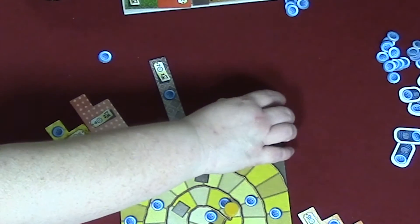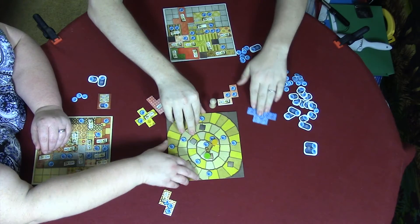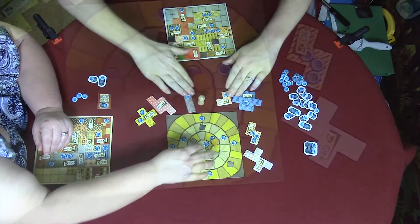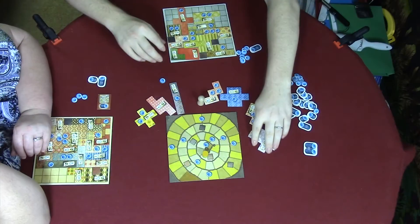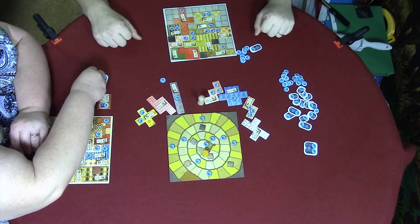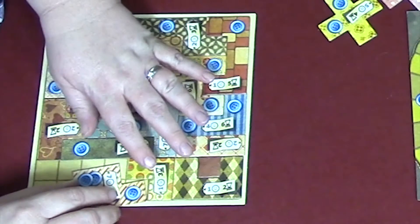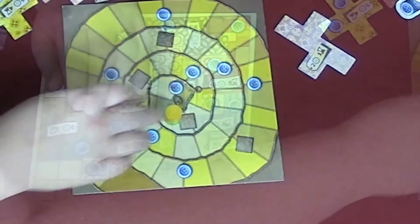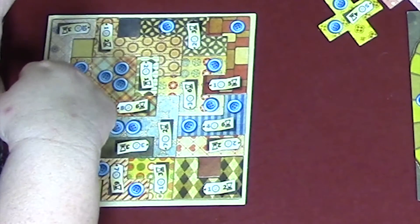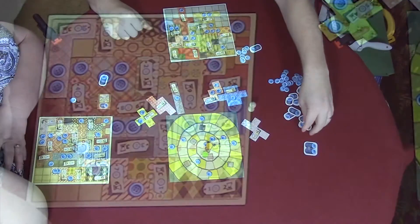I'm going to buy this one. So it goes like that — one, two, three. I go again. I'm going to buy the stripy one. I move three — I can't move beyond that — but I will get paid. Counting up: eighteen buttons. I think you're cheating. No — do you want me to count again? All right.